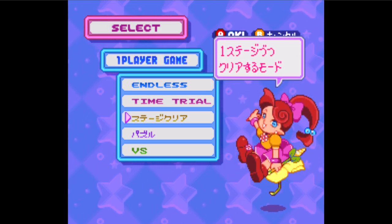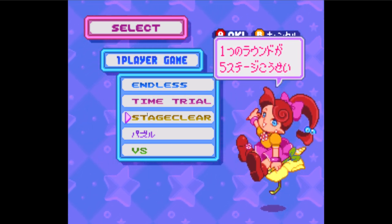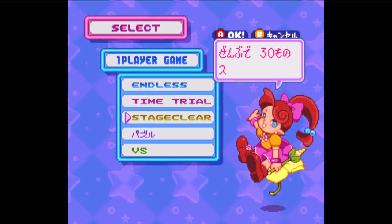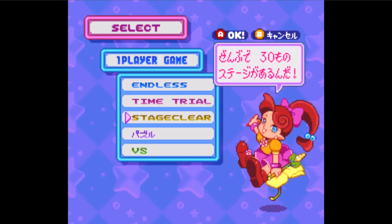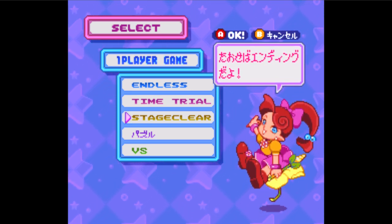The yellow section is the stage clear mode. Here, you need to beat all the stages one by one. To advance, you must remove every panel that is above the clear line. Then find and beat the bad king to see the special ending.